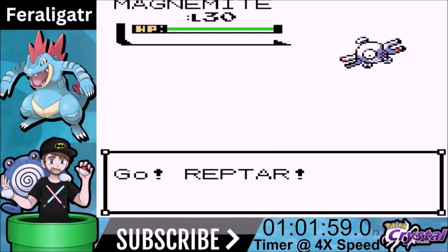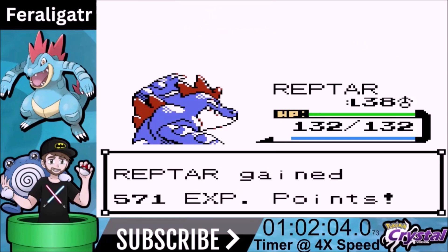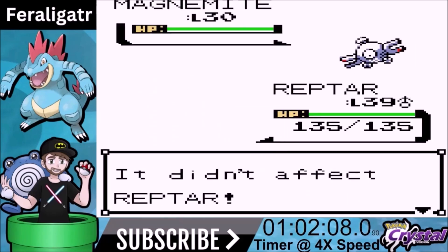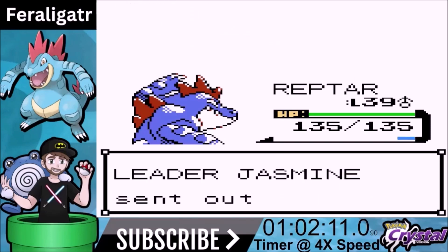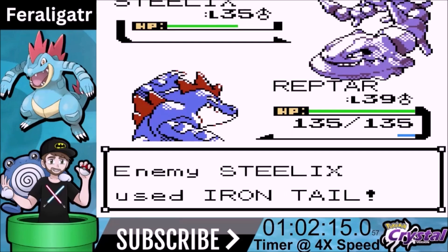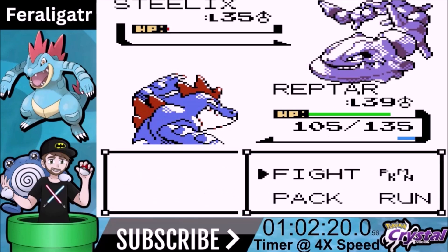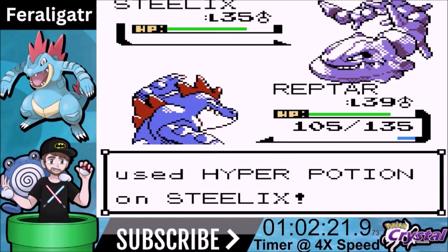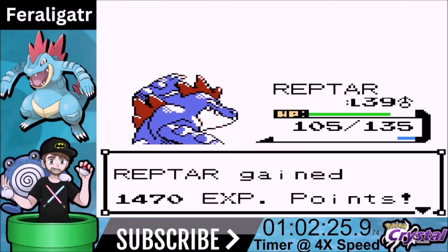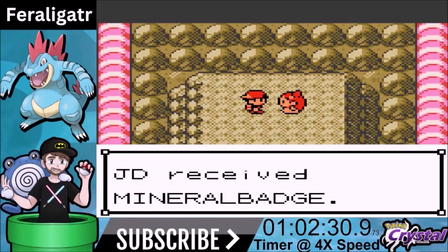Jasmine comes out with Magnemite — we have Dig so this should be a pretty easy one-hit knockout. Very good. Next Magnemite again, we go for Dig. She tries to paralyze us — we don't get paralyzed, which is good. Steelix comes out and Dig won't be a one-shot but it'll be a couple of turns. Iron Tail can't do much to us anyway. Surf is actually a much better move — it does more than half and we get the knockout. We haven't had a lot of resistance from gym leaders other than maybe Chuck.